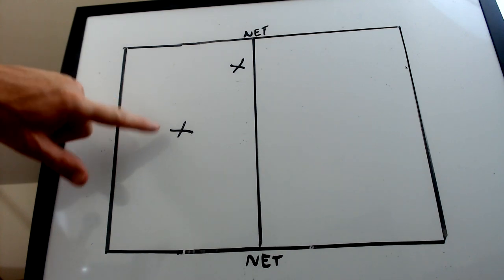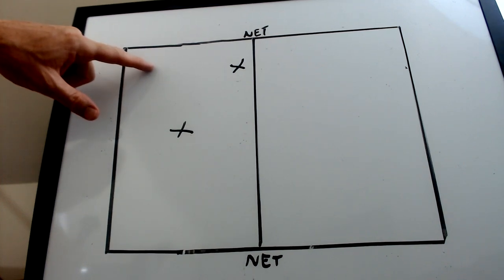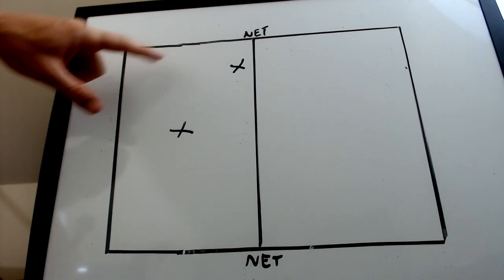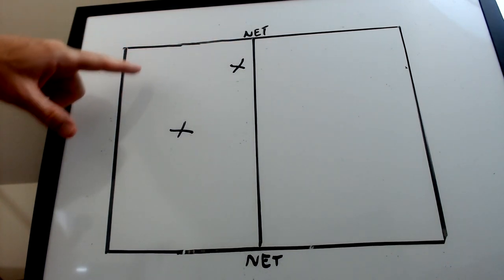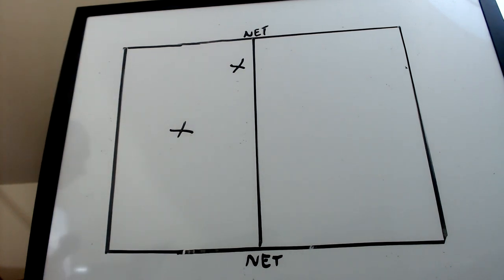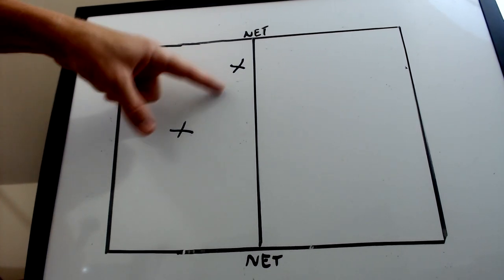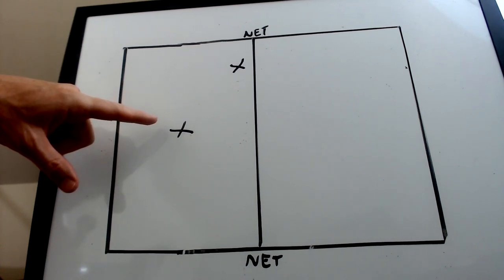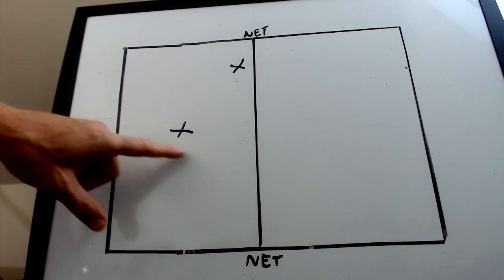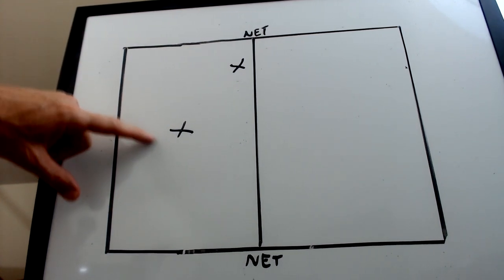It's all about timing. You start in the middle and figure out when's the right time to go and cover line. If you're worried about a really hard hit down the line, you're going to have to leave earlier. But if it's just going to be a shot down the line, you can wait a long time before you move over to cover it. Most teams have the blocker block line and the defender dig angle, because it's a lot easier for the defender to start in the middle and then take a step to dig a hard, sharp angle hit, or move over to cover down the line from there — giving them a better angle to get the ball.